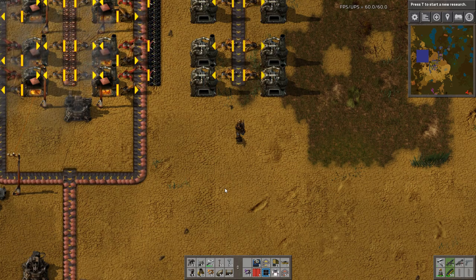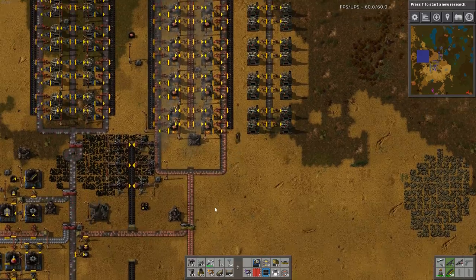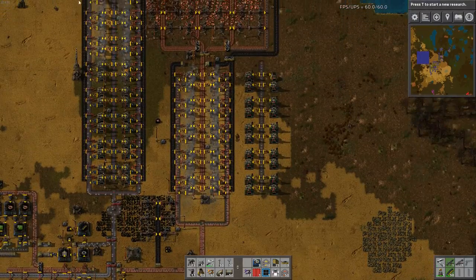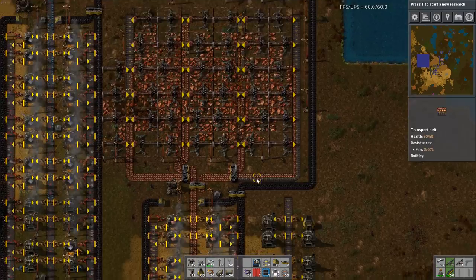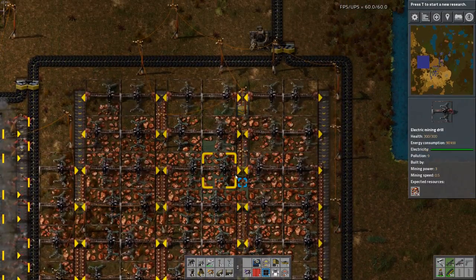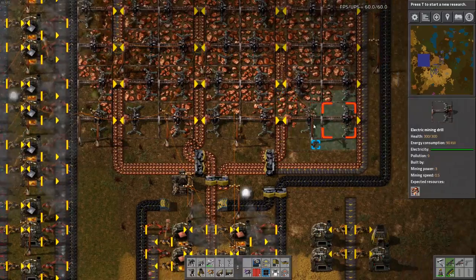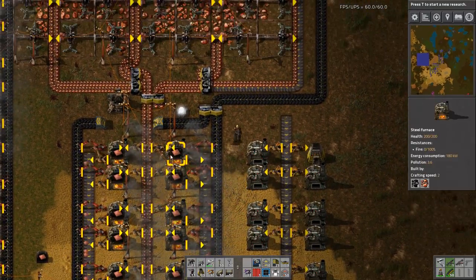Welcome back to Let's Play Factorio. I've been slowly doubling my copper production. Usually I like a big long line, but because of our limited space right now, and this copper here, it's caused a bit of a problem. I've also redone the copper line here - put it all back-to-back, basically trying to squeeze out as much copper as possible.